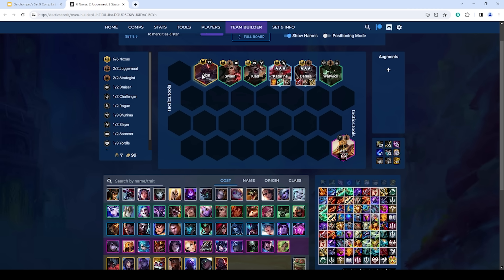Spare tank items go on Scion, or if you don't have one, on Warwick. You can also reroll Zed alongside Katarina and put a Noxus Spat on Zed if you have one, then go for Zed 3 with spare AD items — this gives you Slayer and Rogue. One important note: I like to have Darius and Katarina on the front row because you actually want them to take some damage. With a healing item, they'll heal back off the damage and build mana. You don't want Darius to be the last unit alive trying to 1v8 — you want him as a pseudo-tank taking damage and healing it back up.